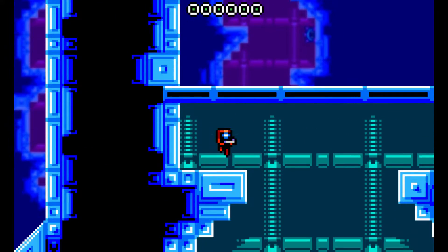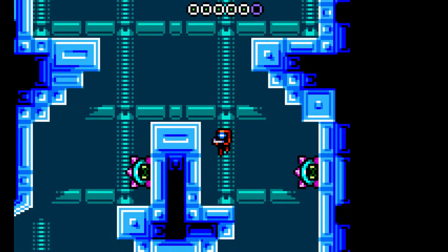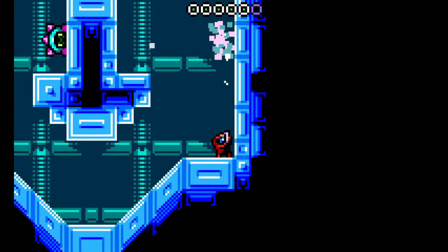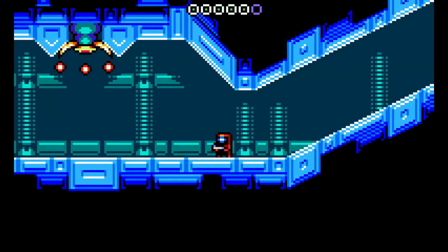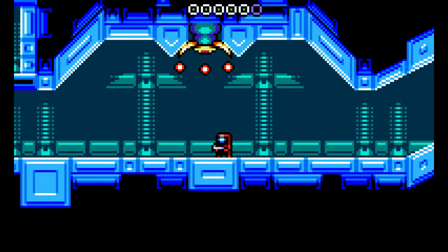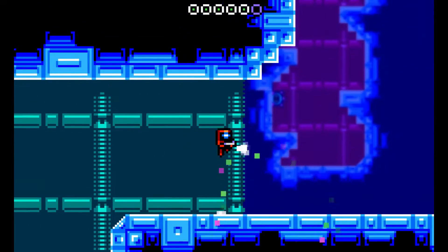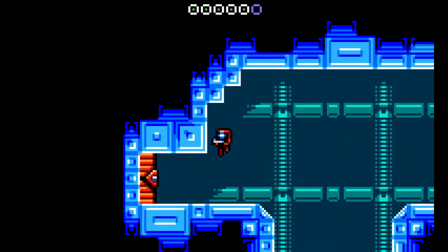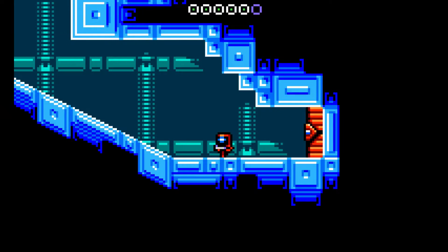We can jump down here, I believe. We must be getting another power-up of some sort soon, because we don't have a lot of areas left to go. Can't go up there. Looking at the map — those red dots must be bosses. So we're actually starting to approach that boss room on the left.